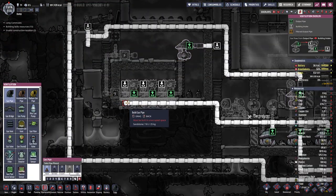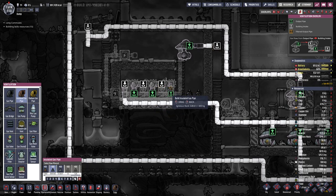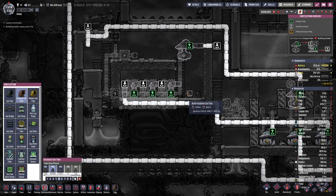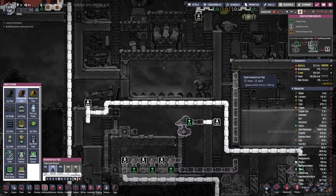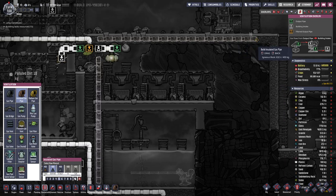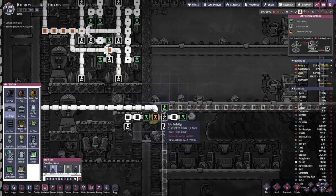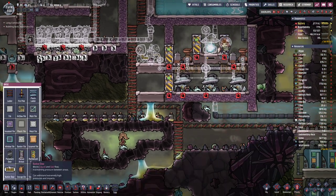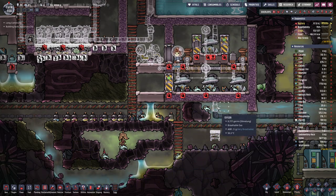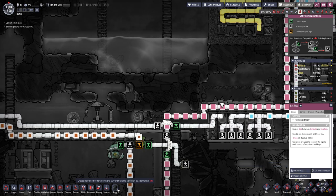We can connect input here, and after the first one it's important to use isolated wire. Then we go up here, across here, up there, and in here. Two bridges here, one there. We are missing one pipe there, and then this can go in here on this side.